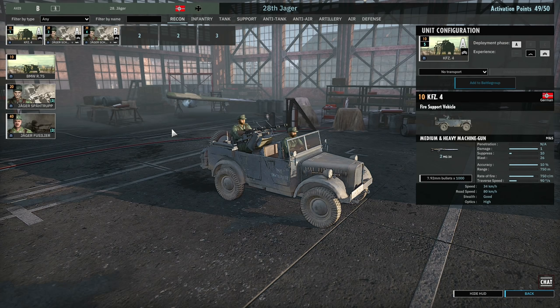Starting with the recon tab, there's actually not many choices in the 28th Jaeger, although the card slots don't cost that much. My first card is the KFZ-4. It's likely I'll eventually take these out of the battlegroup because they do get killed very easily by infantry MGs, but their two machine guns can be very effective at pinning and doing damage to Russian infantry that mainly has SMGs, and finding those tucked away in the trees is something these are very good for.